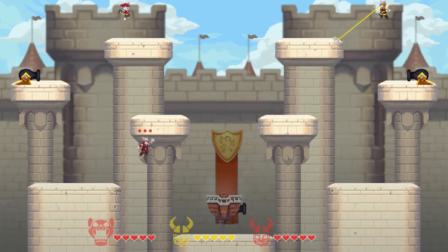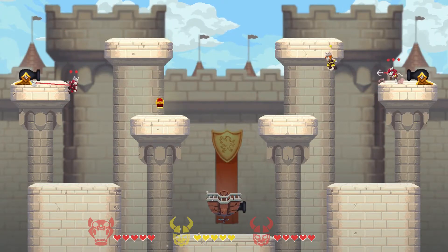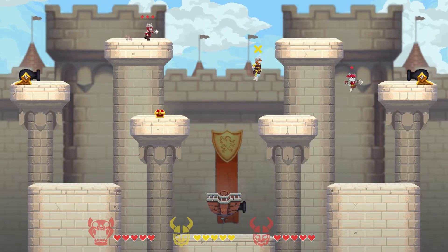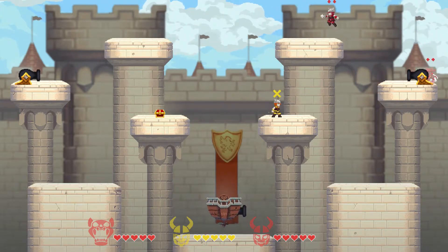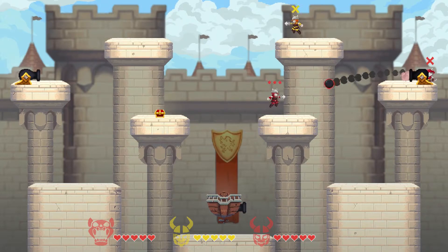There definitely is a Towerfall vibe with grappling hooks instead of arrows, which is not inherently a bad thing in any way. But at the same time you've got to account for the fact that there is a limited range to grappling hooks, and because of that there's also a limited range to kill compared to arrows.